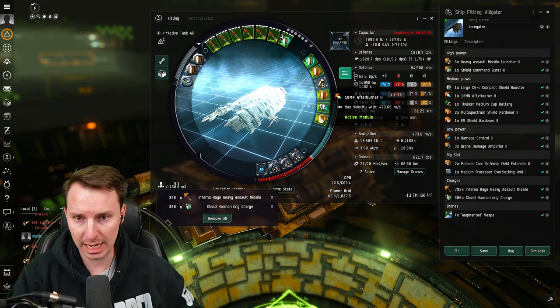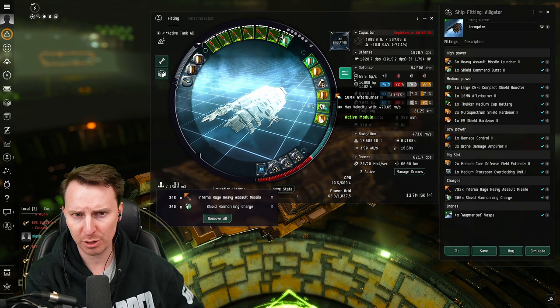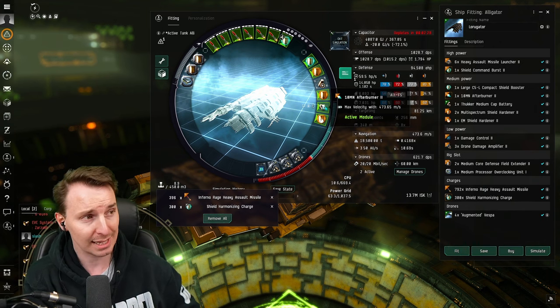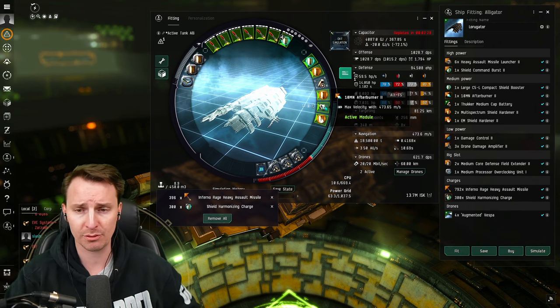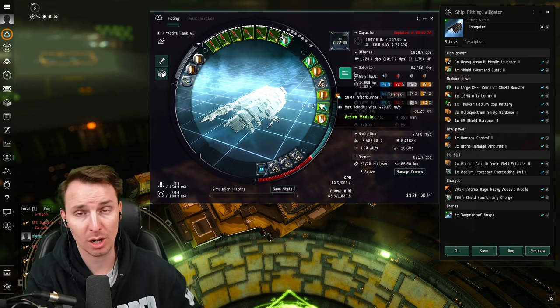We are running a single afterburner. I hate slow boating — you don't have to have one, and if you're supported by fleet buddies you don't necessarily need it. But I like to have one to make sure we can get from A to B. Without the afterburner I'm going 200 m/s, and with it on we more than double our speed.